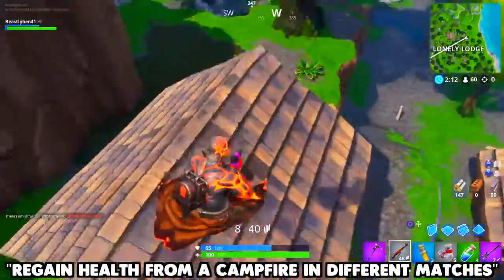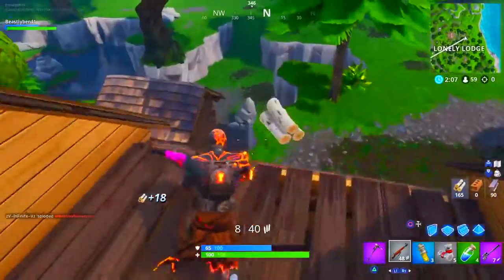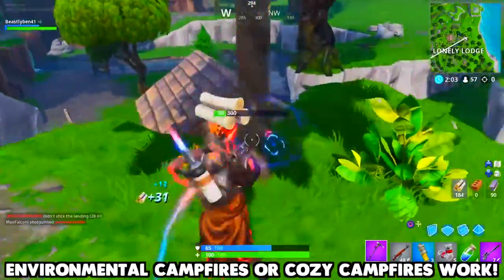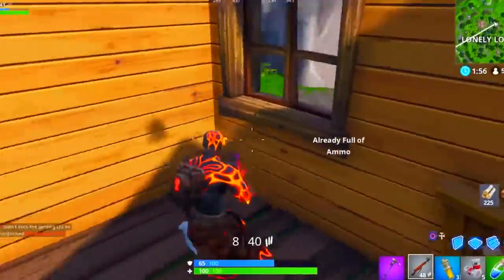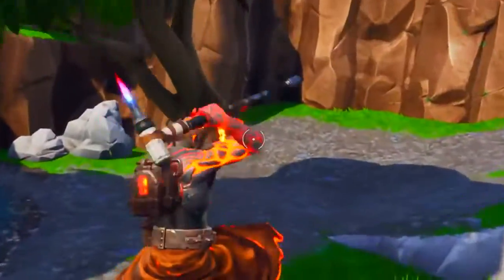Next, regain health from a campfire in different matches. For this one, you can use either environmental campfires or campfires that you get out of chests. You basically just have to regain health from a campfire in three different matches, and just like that, the challenge is complete.